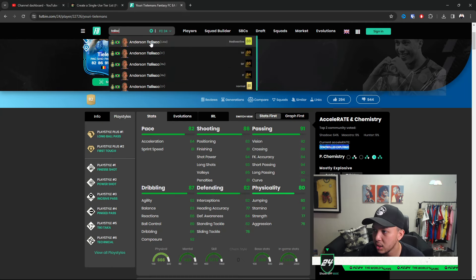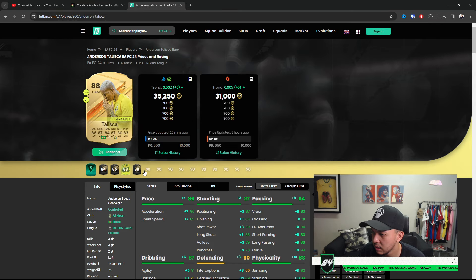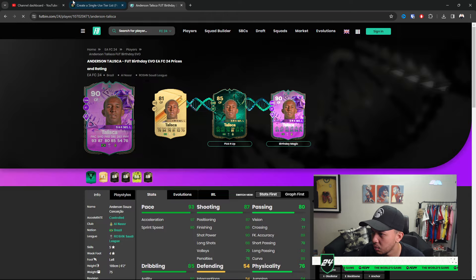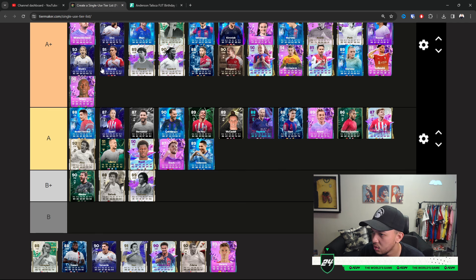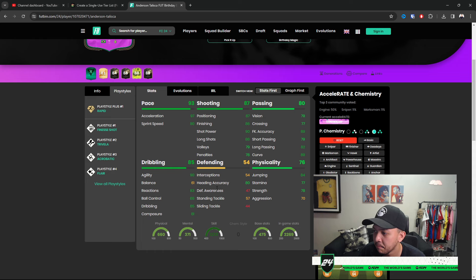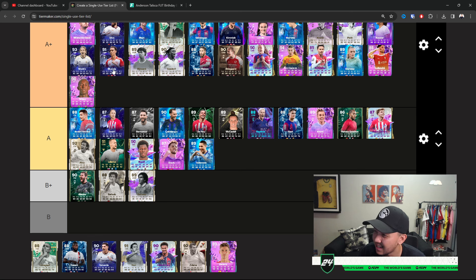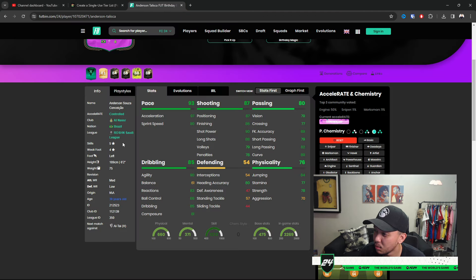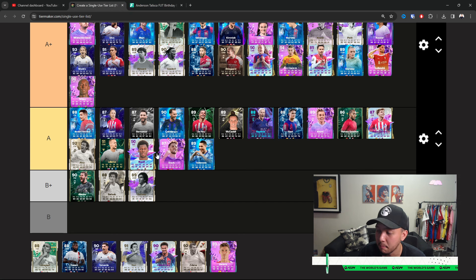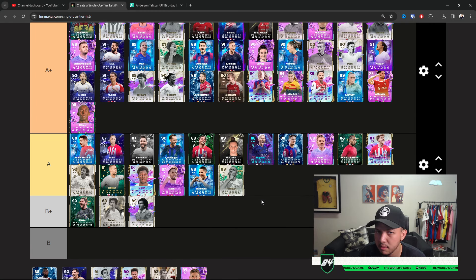Talisca has always been a solid meta option even from the start of the game — he has that unique body type not a lot of players have. The birthday magic version — five-star skills, Rapid Plus. 77 stamina does massacre the card a bit, and being six-foot-two with 61 balance is tough. But in terms of skill moves and how he's gonna cook, he'll be at least A Plus for me personally.